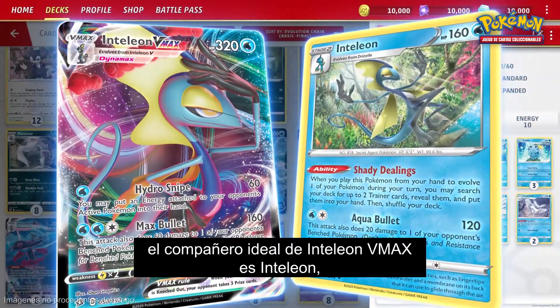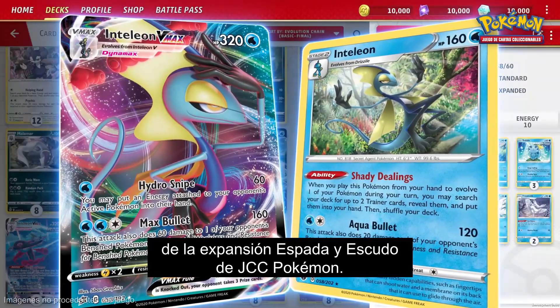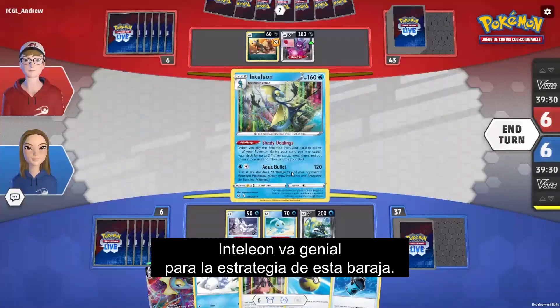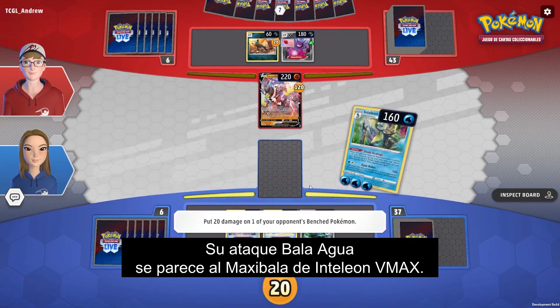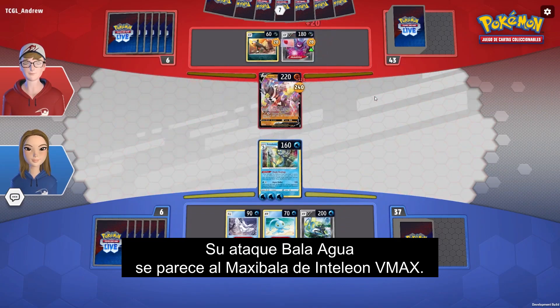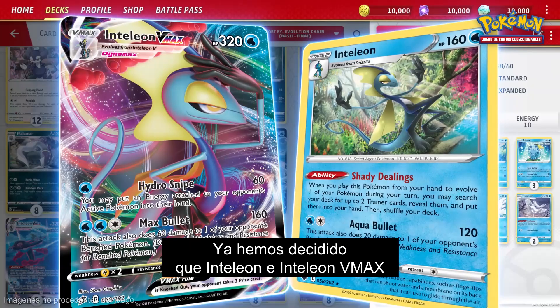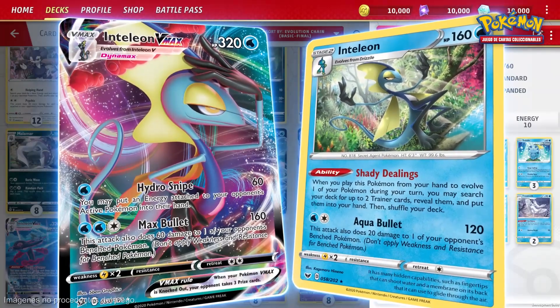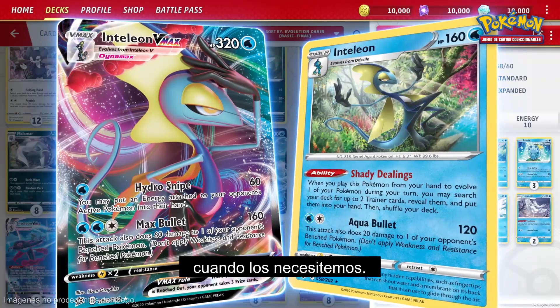Inteleon VMAX has the perfect partner in Inteleon from the Pokemon TCG Sword and Shield expansion. Inteleon certainly flows with the strategy of this deck — look how similar its Aqua Bullet attack is to Inteleon VMAX's Max Bullet. We've established that Inteleon and Inteleon VMAX are the key Pokemon of this deck, so we need to make sure we can draw or search for them and put them into play at the right time.